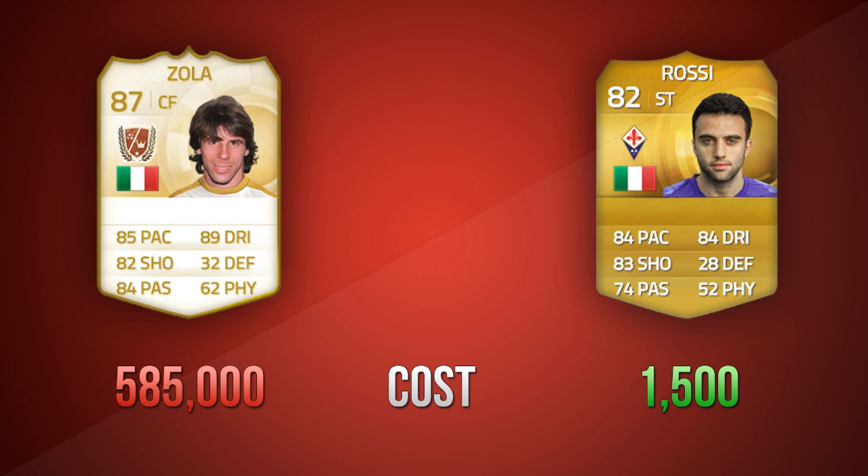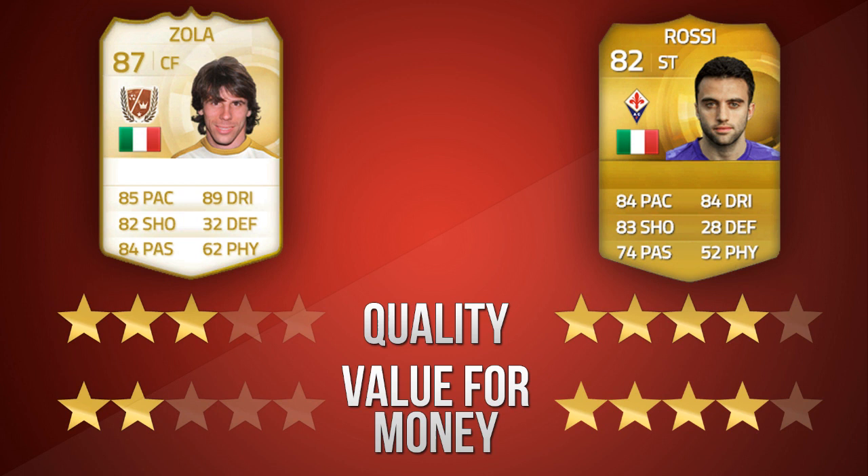As you'll see on the screen, at the time of recording, you can pick up a Zola for around £585k, whereas Giuseppe Rossi is around £1.5k on the Xbox even. These are both Xbox ones because Zola is Xbox exclusive. In terms of the ratings, this is really going to shock you. I have given Zola a quality of 3 star and a value for money of 2 star, and Rossi a quality of 4 star and a value for money of 4 star. I am going to explain this as we go throughout the gameplay, and it may shock you — it certainly shocked me.